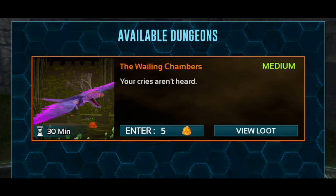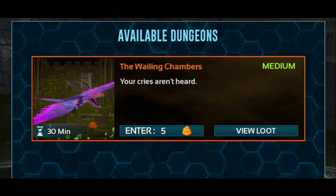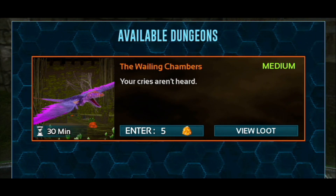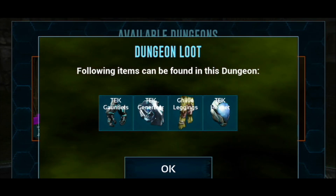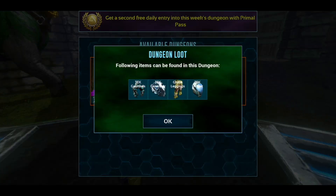This week's dungeon is called The Wailing Chambers. It's a medium dungeon — your cries aren't heard. The loot pool is Tech Gauntlets, Tech Generator, Ghillie Leggings, and Tech Helmet.